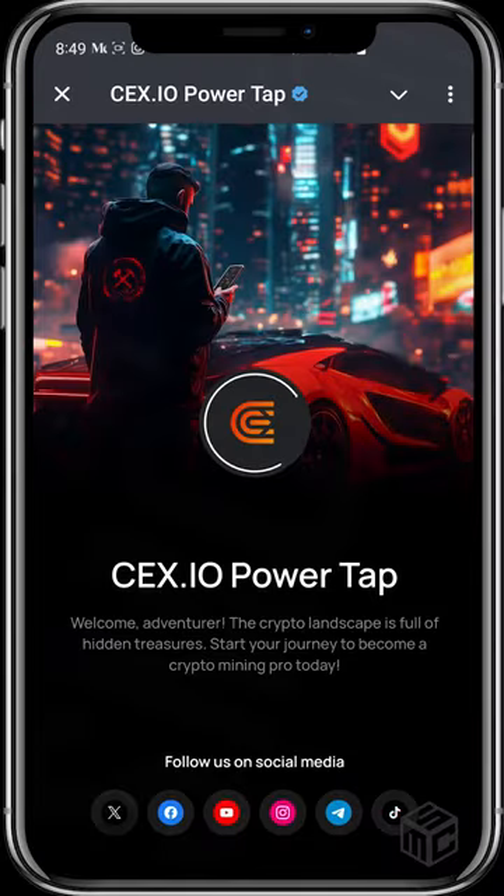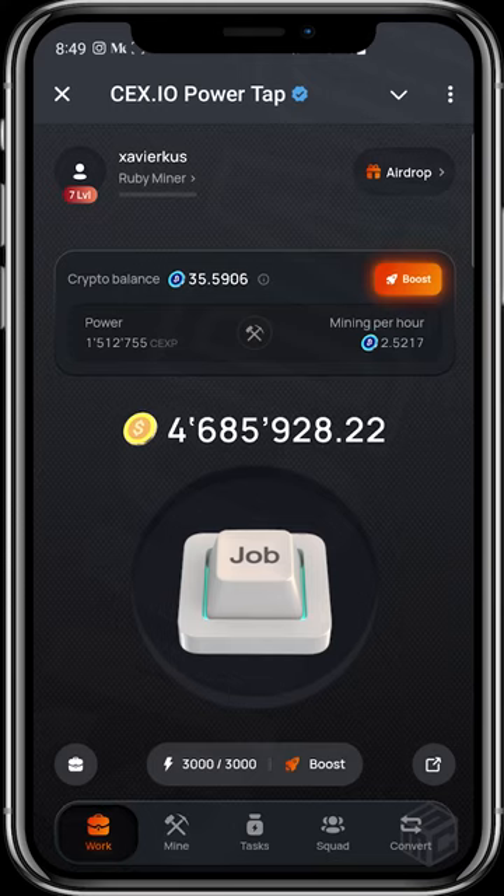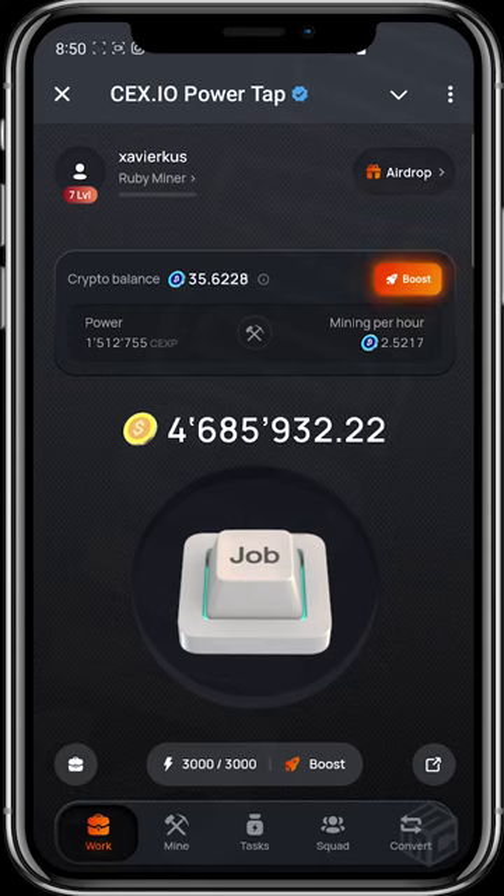Okay, so while this loads up — what we can see here is the bot working in the background, like a profit per hour. If you're familiar with Hamster Combat, you were collecting cards to increase your profit per hour, so when you're not available there's background work accumulating coins. Same thing with SEC.io, but here we're accumulating a crypto balance. This profile has 35 crypto balance and a power of about 1.5 million SEC P. In this phase two, season two, what's important is power and crypto balance.